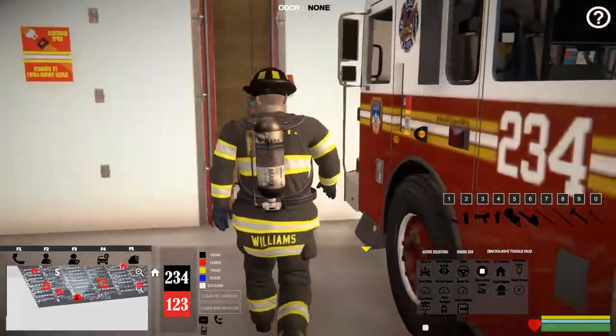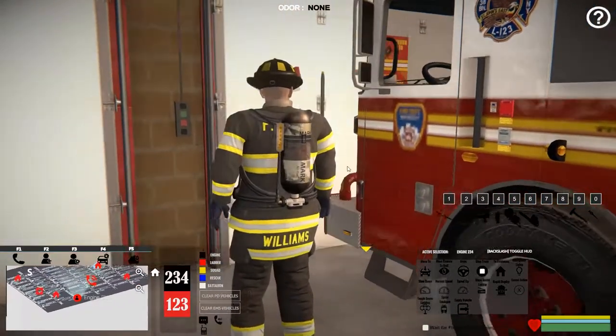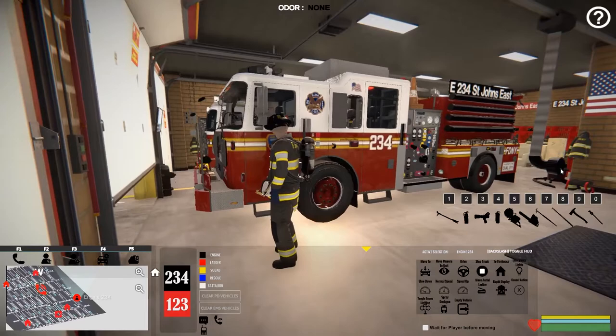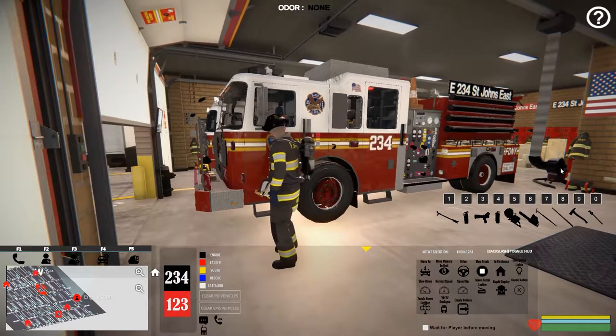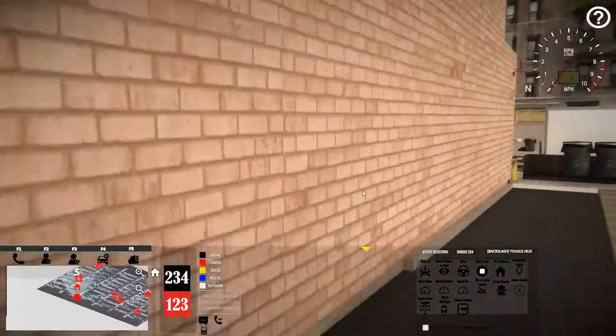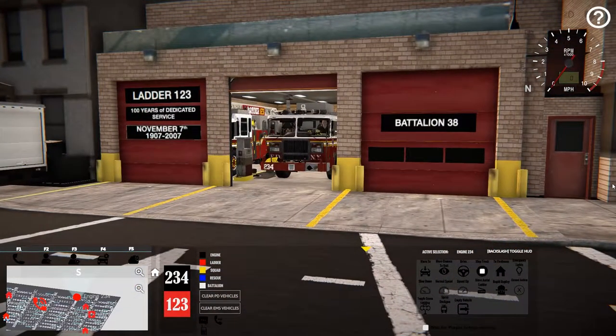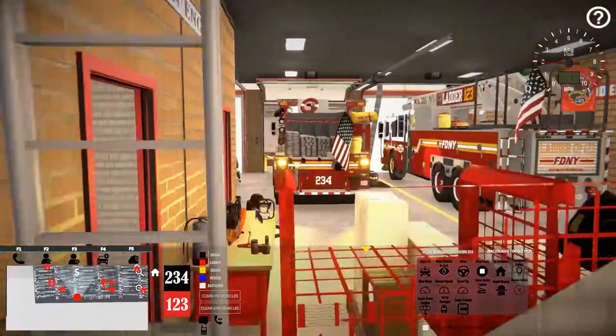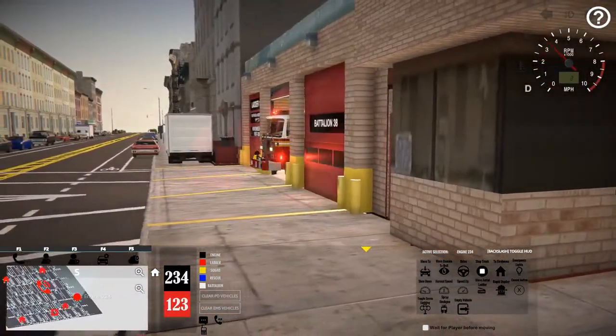What's up everyone, welcome back to more Emerge NYC gameplay. We're back at Engine 234, my very favorite engine to work with. We're back in Brooklyn and we're going to be heading to what I think is going to be a rather large commercial fire. Let's go ahead and get the truck going, get the lights on, and we'll get rolling — should be just right down the street.